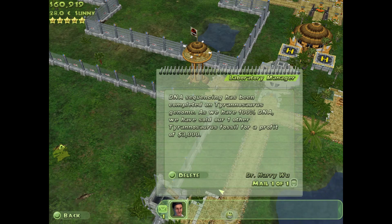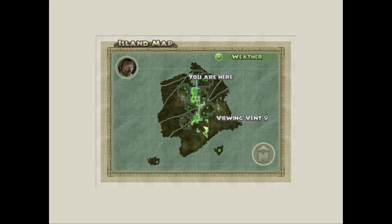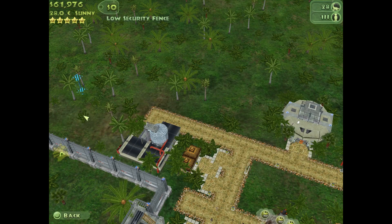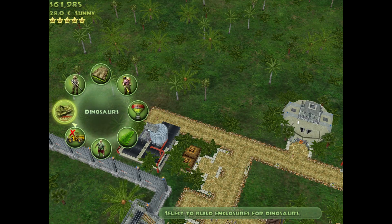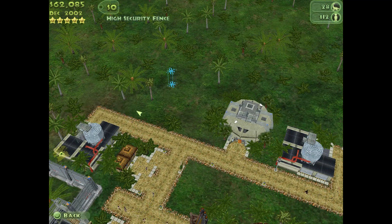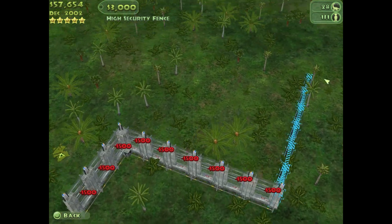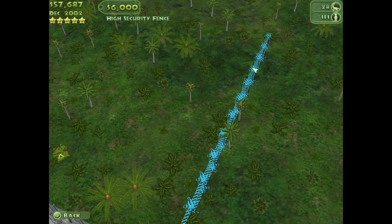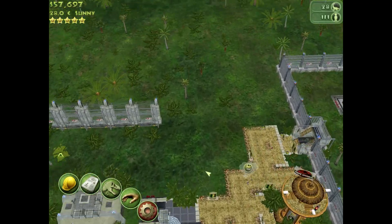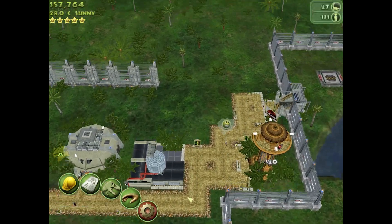Message from Dr. Wu. There we go — Tyrannosaurus Rex, one hundred percent! I was thinking about putting the exhibit right here, over by this entrance. So I think we're gonna start doing that. Let's have it come around here. Before we start this, I'm going to check — I think the helicopter just comes this way.